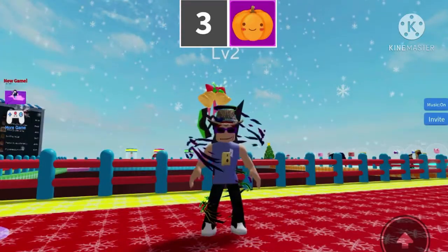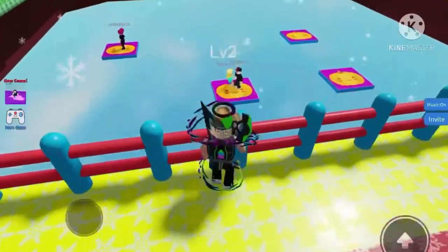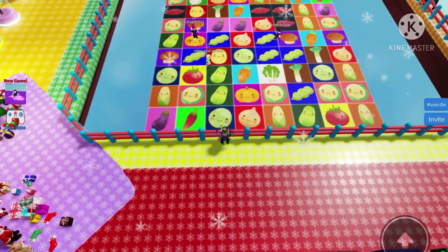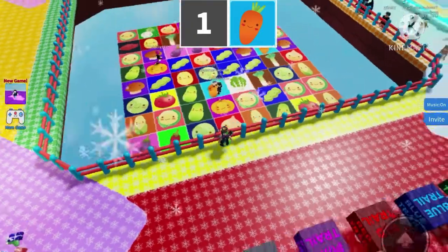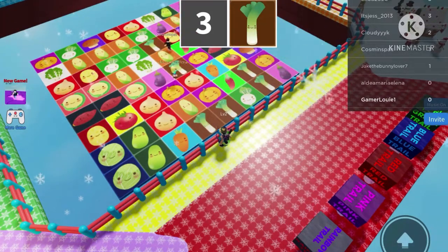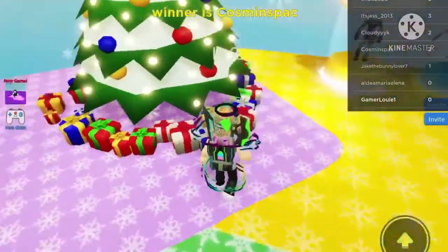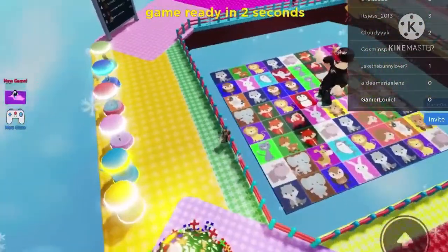Hey everyone, Louie Vlogs and Games here, welcome back to another Roblox gameplay. Today we will be playing Picture Block. We tried Color Block and Four Blocks, and now we're playing Picture Block. It's the same as Color Block but instead we get pictures - stand on the right one you're safe, stand on the incorrect one you fall and lose. Also, why is this game still Christmas-related? It's not Christmas anymore, it's already February. Looks like the game is starting and we have pictures of animals.